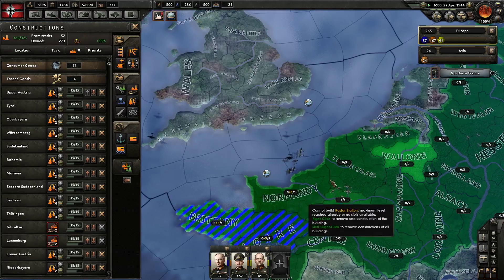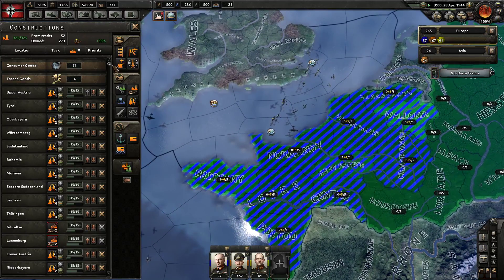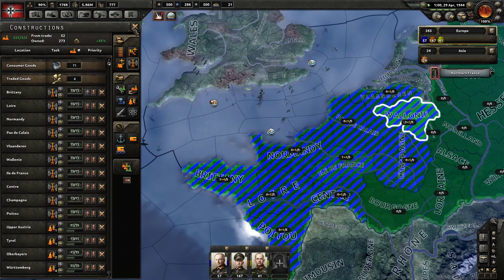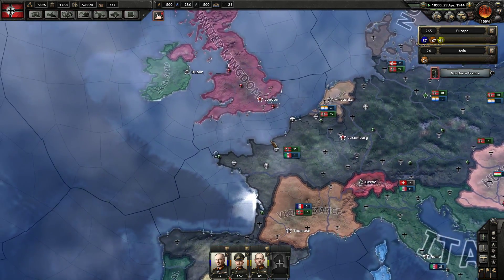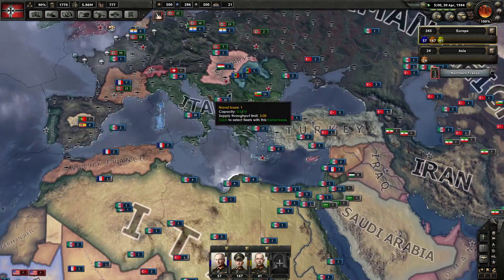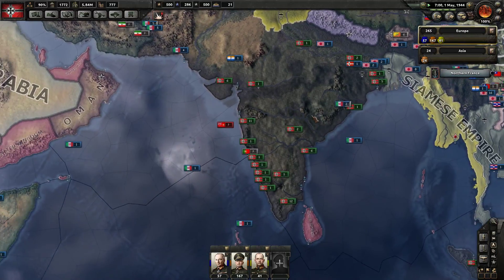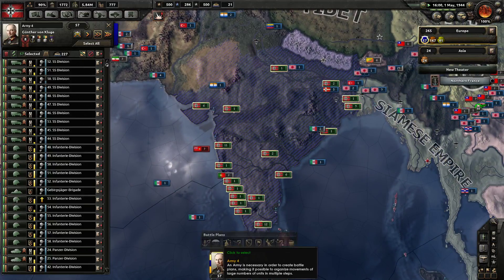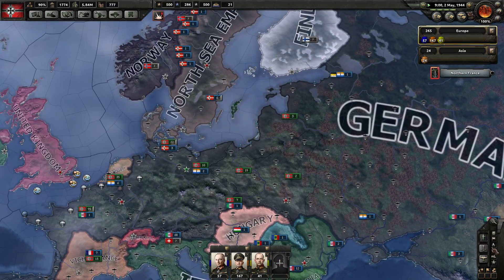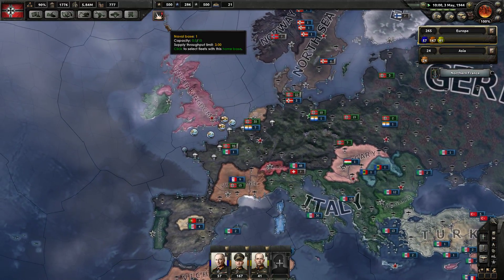We should look into radar — let's bump up the radar research before we do anything else, because radar helps us detect and find things about the enemy. We're occupying the British Raj — unrest is actually not bad at all. We don't have any unrest in northern France either. Very good.